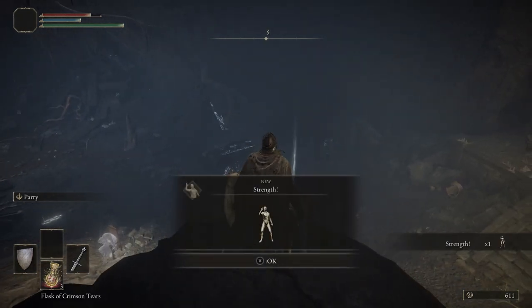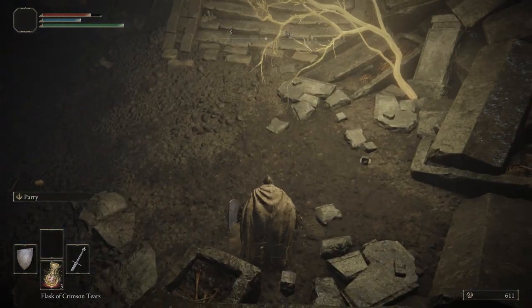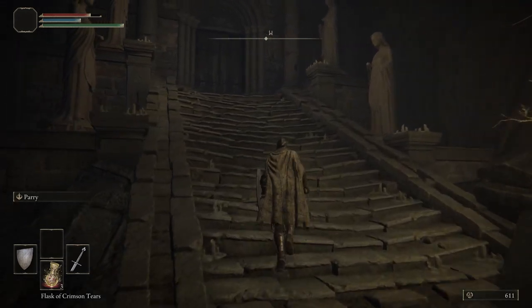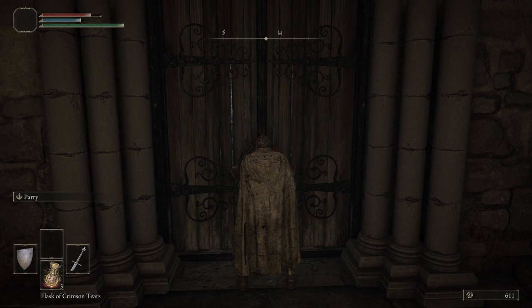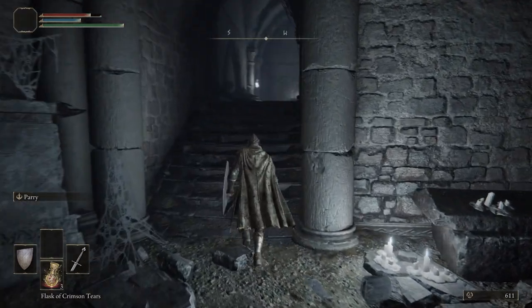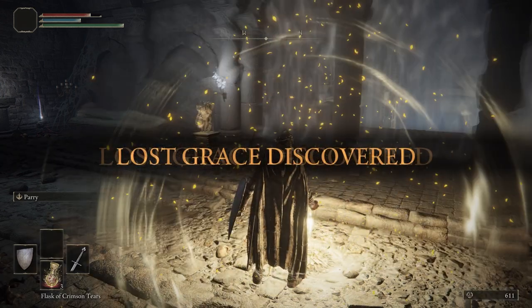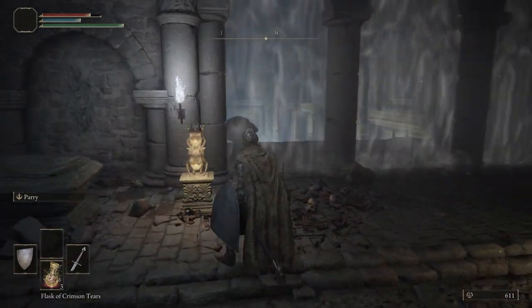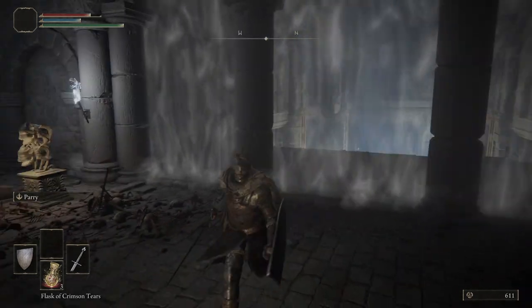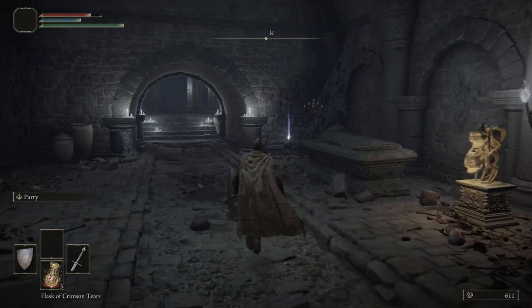Over here we can see an item — this is going to give us the Strength Emote. Be careful where you're dropping; you don't want to drop back down into that hole. I want to apologize to anybody who feels like the video is going long — I just want to cover a lot of the basics for anybody brand new to the game or who has never played a souls-like. Right here we can put a Stone Sword Key in — don't do it, because there's a better area to use it. This is a harder area and we will come back, but for now we're going to move on.